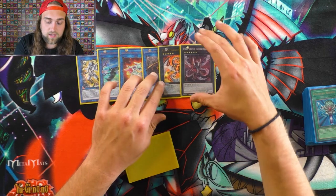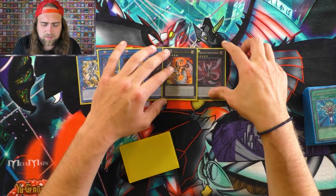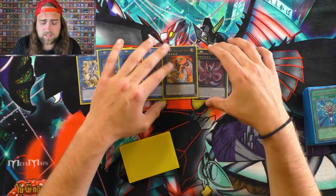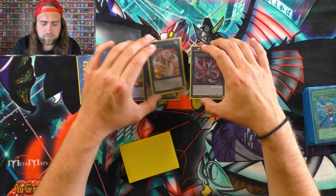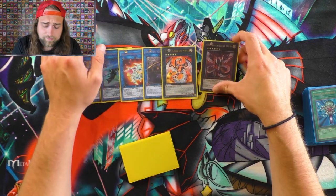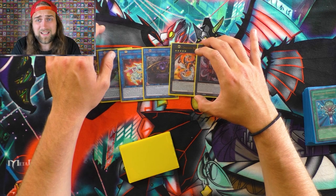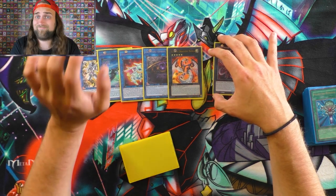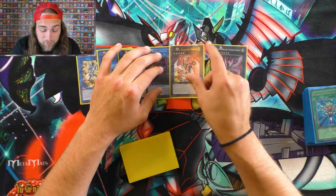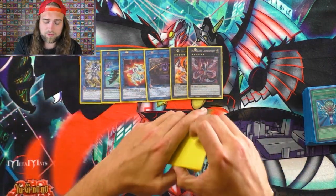Cyber Dragon Nova and Infinity — the best cards in the extra deck, really. Nova: detach one, special summon a Cyber Dragon from your graveyard, a lot of the time that's Core in this synchro deck. Nova is also your OTK card and your Infinity gateway. Cyber Dragon Nova is my favorite Xyz monster of all time — two level vibes, it can OTK, special summon from graveyard, and gets you to Infinity. It's the perfect support card for Cyber Dragons.